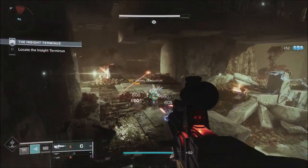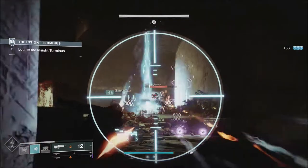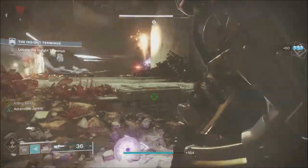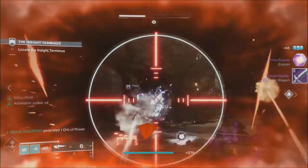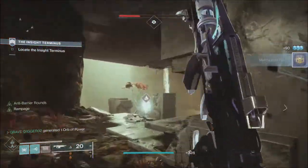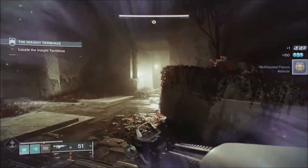I'm definitely going to be farming the nightfall for a good rolled Shadow Price. I've not actually gotten many Shadow Prices to drop — I seem to always get Comedian shotguns. I'm still looking for a good rolled Shadow Price, and of course you never know when you might actually need it down the road, because we're not quite sure when the Shadow Price will be added back to the game. Bungie will add a lot of this stuff back eventually, but it may be a while before we see the Shadow Price in rotation again.